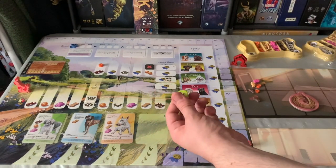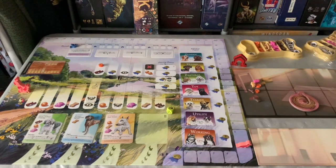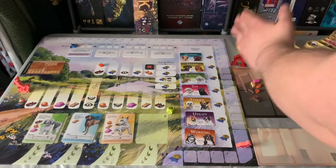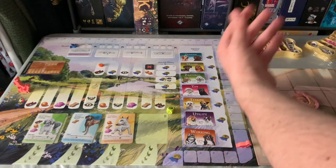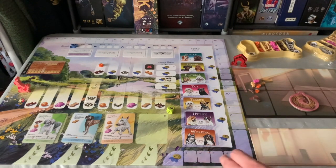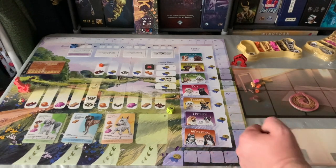This is the auto walker die — how the AI picks cards and moves. Reputation is also what you're going to use to bid. So when you bid on dogs you'll use your reputation here to bid. This is also your score tracker.